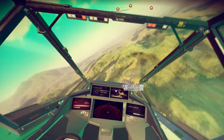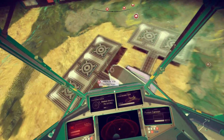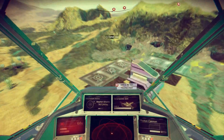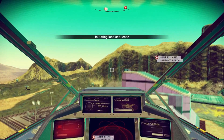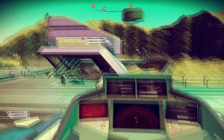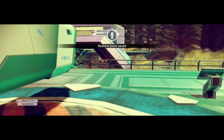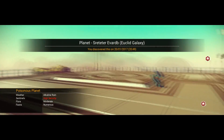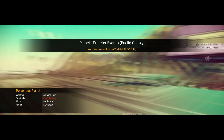It's interesting the way the ship just rotates — it's a bugger. There we are. Puce of color. High security. Alkaline rain. Poisonous planet. Wow, this is going to be interesting.